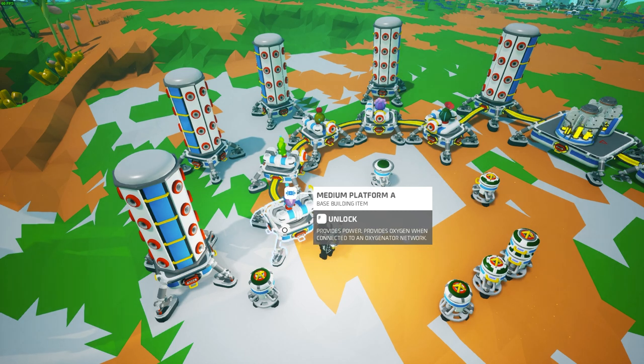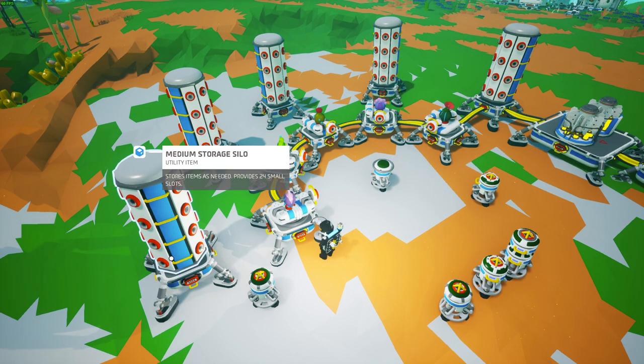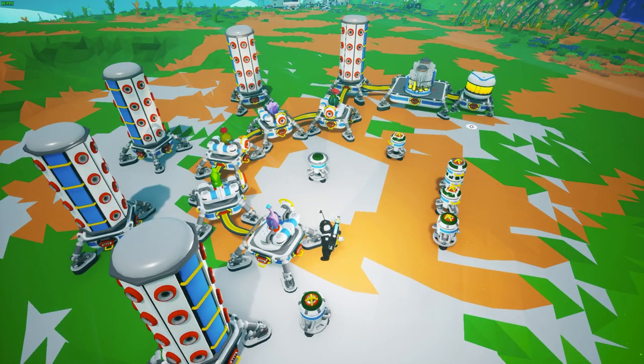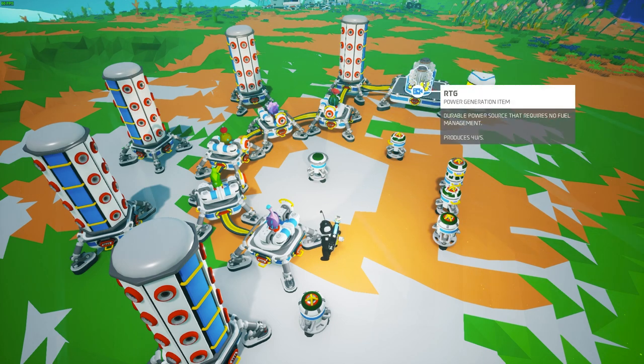First you're going to need 10 medium platform A platforms — this is to hold the five auto arms, one for each seed, and some sort of storage for each seed. I happen to use the medium storage silo because it holds a lot. You're also going to need some sort of power to power the auto arms; I put that on a large platform A with two RTGs.